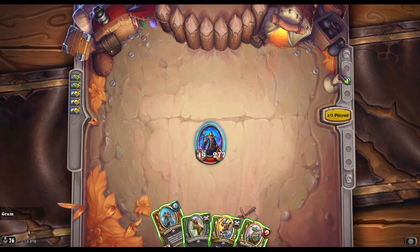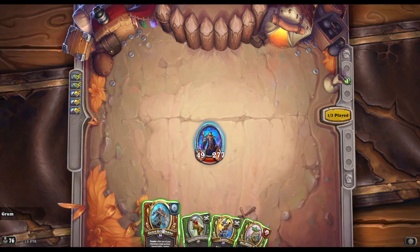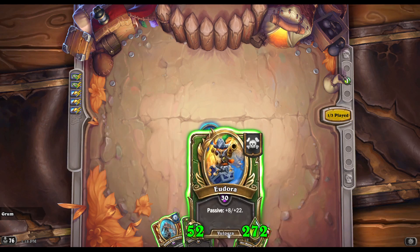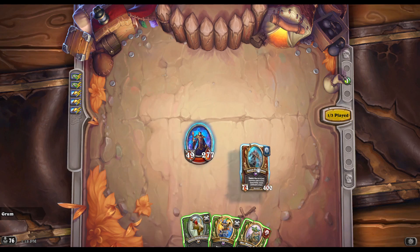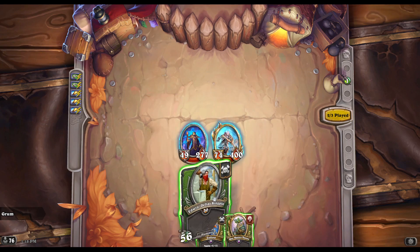You can either do the Eudora/Voon thing — bounce your Eudora and summon a Bwonsamdi at the same time, then have Voon stuck there which you can kill off by taunting with Mediv — or you can use Ginn. I'll use the Ginn method and show that. We're going to kill off whoever the other one is — it doesn't really matter.